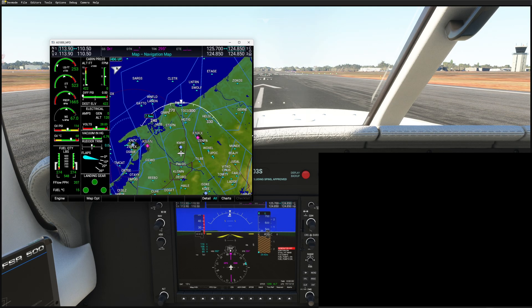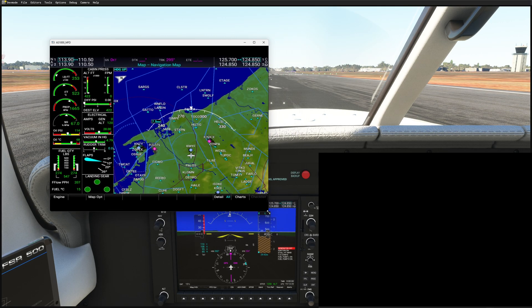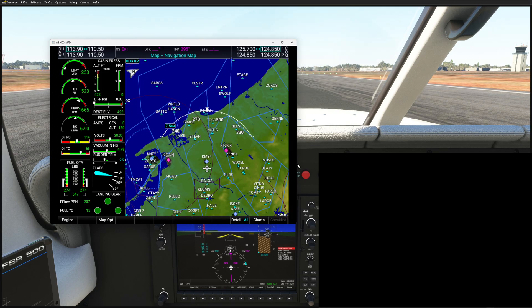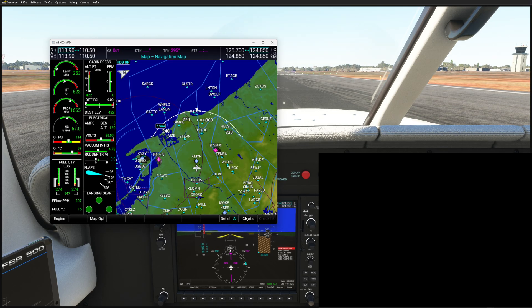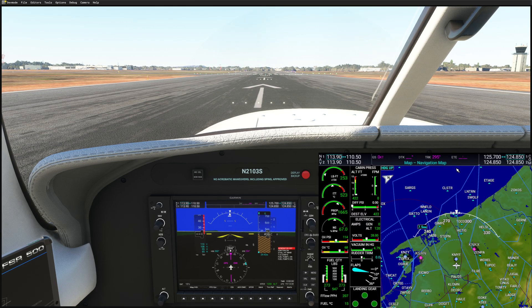If you go too far you're going to get bars on the top and bottom, so make sure you don't go too far. It's also possible to grab it by the corner, but that's sometimes more difficult because it tries to change both dimensions. Grab from the side, remove the bars, and then move it to your PFD or MFD, press Alt+Enter, and now it's perfect.